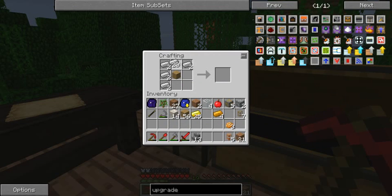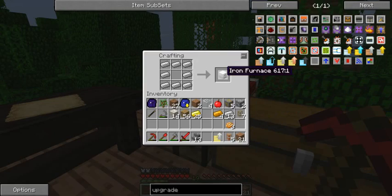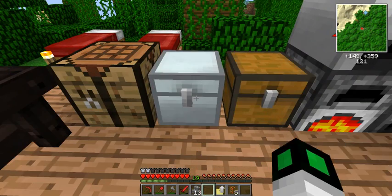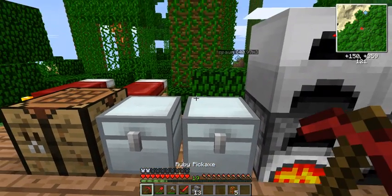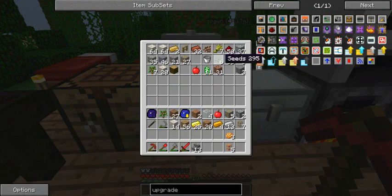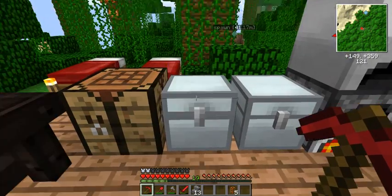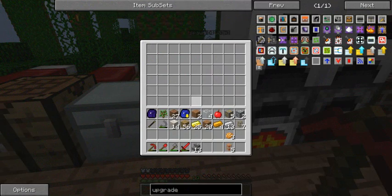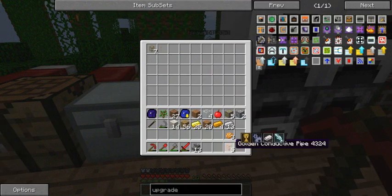It takes a bit of iron, but believe me, iron is not going to be a problem in the future - you're going to have lots of it. You right-click your chest and here it is, it becomes an iron chest. It is bigger, like a double chest but takes only one space, and it's better.